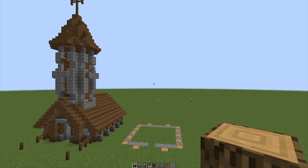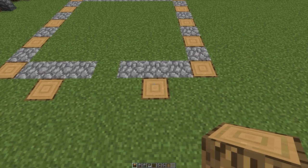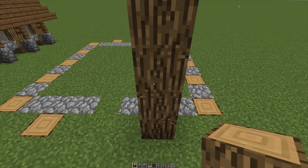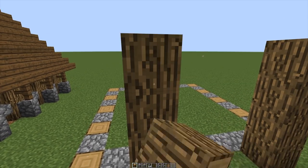Right guys, so let's jump straight into building. We're going to place our first oakwood pillar and this is going to be four blocks in height: one, two, three and four. We're going to have a three block gap across and again one, two, three and four.